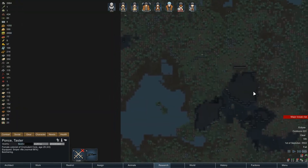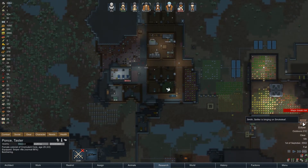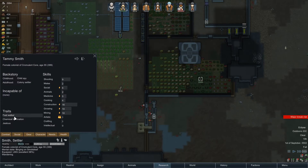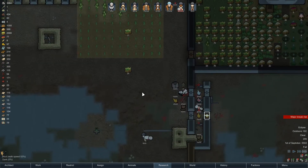Butchering - that's probably the dough that was dropped when the raid came in. Smith's on a smokeleaf binge. I feel like every time we get any drugs here, Smith goes nuts. I mean, he does have chemical fascination, but still.